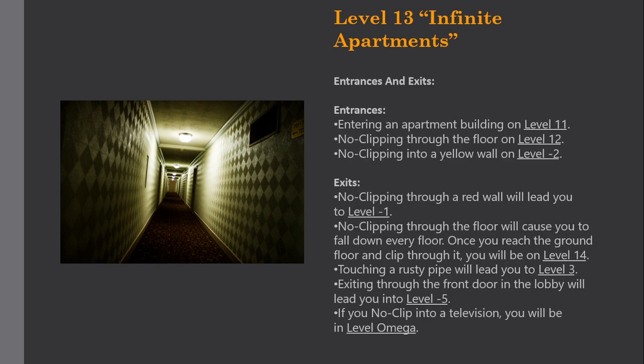Entrances: Entering an apartment building on Level 11, no-clipping through the floor on Level 12, or no-clipping into a yellow wall on Level minus 2. Exits: No-clipping through a red wall will lead you to Level minus 1. No-clipping through the floor will cause you to fall down every floor — once you reach the ground floor and clip through it, you will be on Level 14. Touching a rusty pipe will lead you to Level 3. Exiting through the front door in the lobby will lead you to Level minus 5. No-clipping into a television will take you to Level Omega.